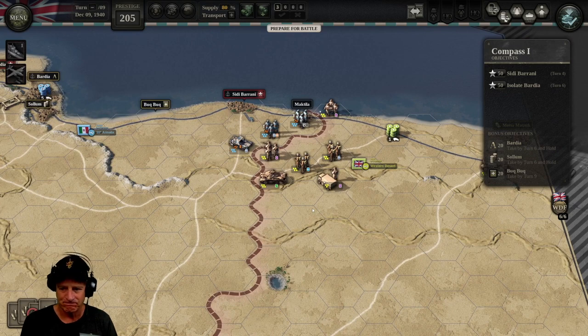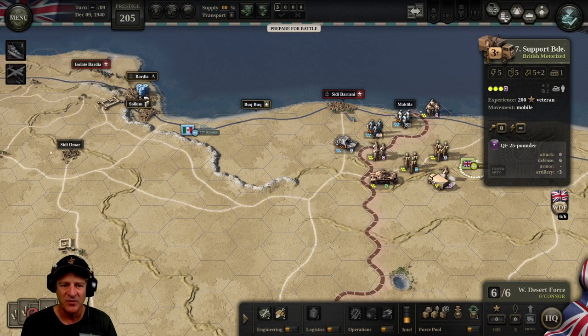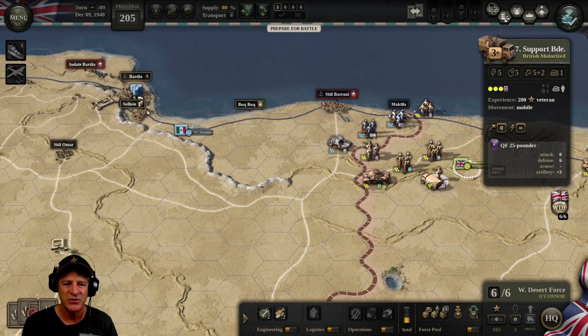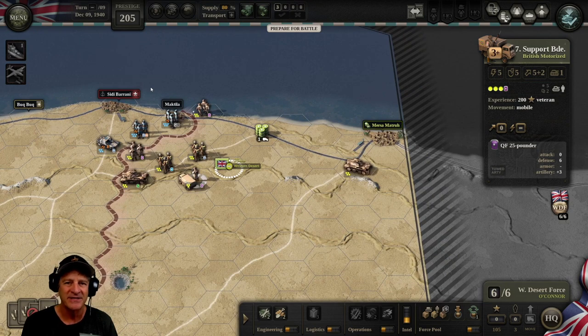We're going to try one general attack — have our armor and support brigade cut south of the escarpment, because you can't attack across the escarpment. Push along this road and try to get to Bardia quickly. We're going to try to have our infantry push in from the east, cut off Sidi Barani, cut off Bukbuk, and then push on to Solum and Bardia. With luck we can get them by the sixth turn and meet all the objectives.